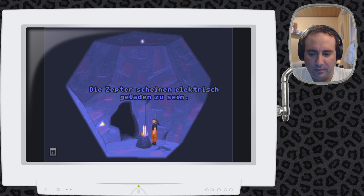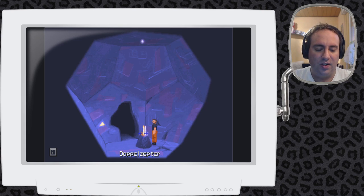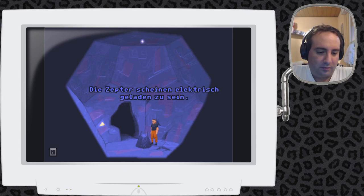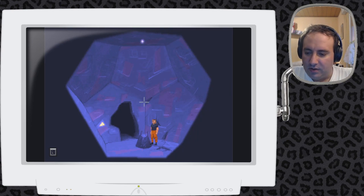Die Zepter scheinen elektrisch geladen zu sein – die haben eine besondere Bedeutung. Sachen, die in der Mitte sind oder auf einem Podest stehen, werden besonders hervorgehoben – nicht nur in Computerspielen, sondern auch in der Realität. Bei einem Foto ist das Motiv normalerweise in der Mitte. Interessanterweise habe ich das goldene Zepter in der Hand gehalten, während ich das silberne schon in die Tasche gepackt habe – anstatt das wertvollere goldene zuerst einzupacken.